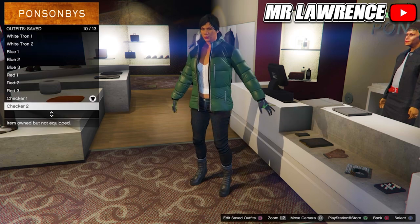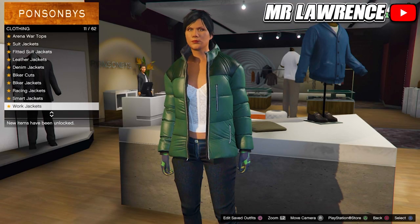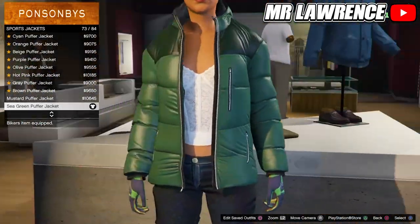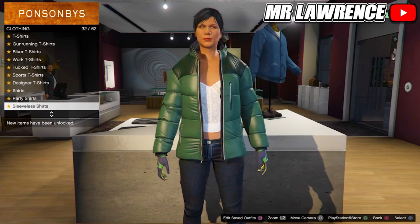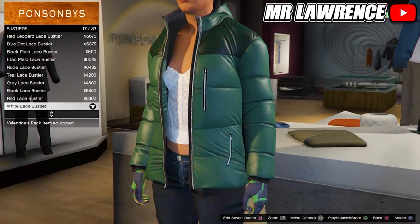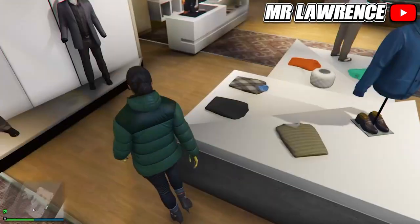Now go to the top section. Go to sport jackets and purchase the sea green puffer jacket, number 73. Then go to the bustiers inside the top section and purchase the white lace bustier. Save this outfit in your next empty slot.